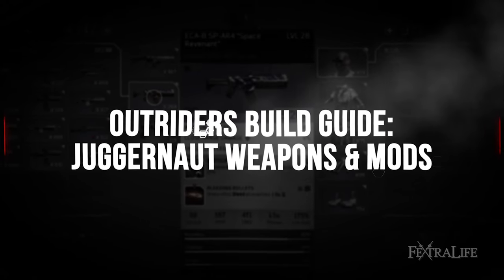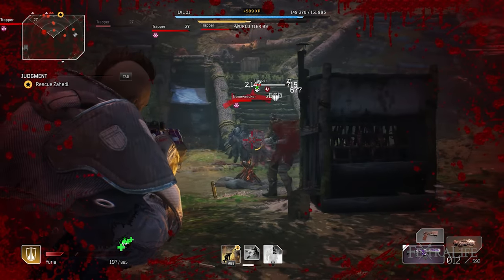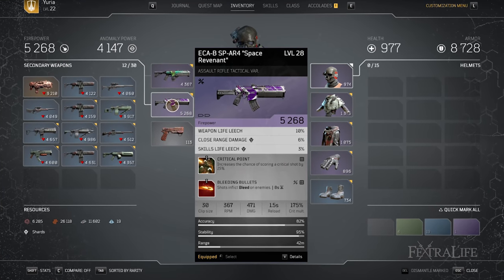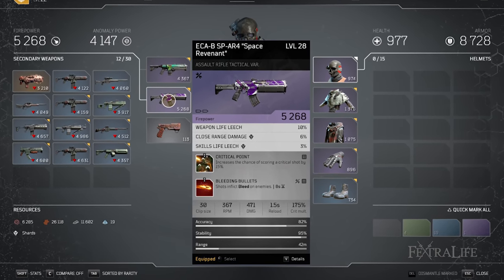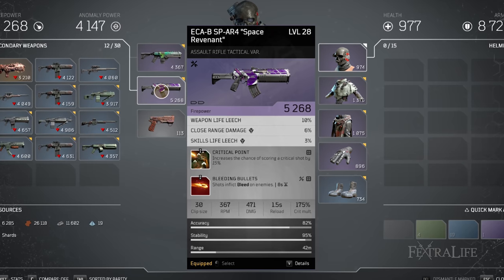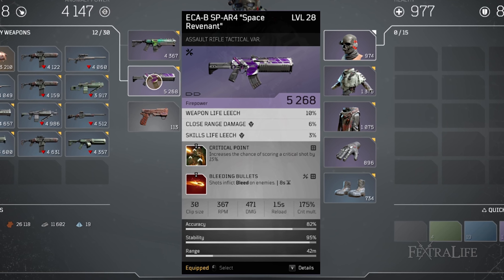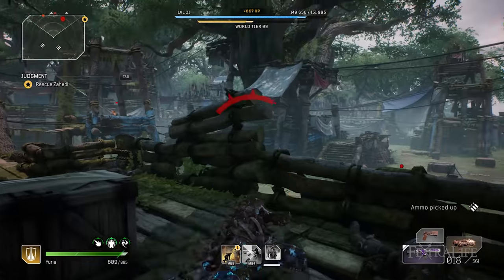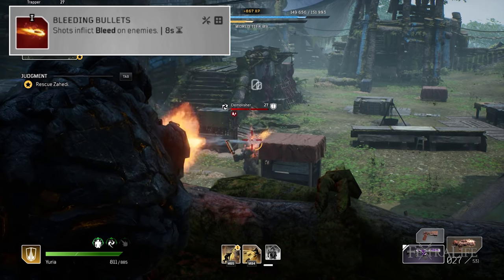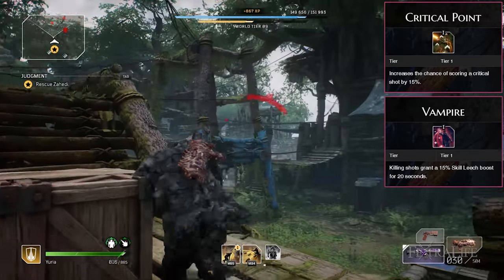The reason we choose Assault Rifle for the first weapon is because it has a high rate of fire, is relatively accurate over longer range, and has a good magazine capacity. I like to convert it to a Tactical variant because it has increased stability, the highest per-shot damage of all AR variants, and still has a decent magazine size of 30 rounds. You desperately need high per-round damage since you have no rounds buff like other classes, so Tactical is almost a must. Bleeding Bullets is a fantastic mod for this build because it heals you whenever you set Bleeding on an enemy. Other good mods are Critical Point for increased critical chance and Vampire, which gives you 15% skill leech for 20 seconds whenever you kill an enemy with your weapon.